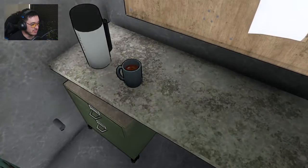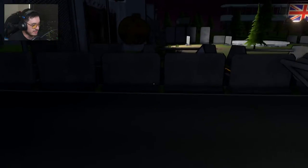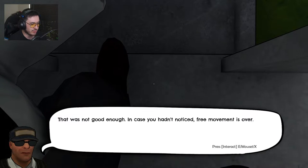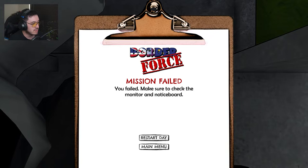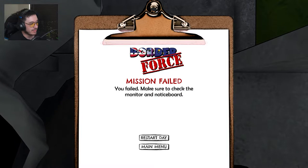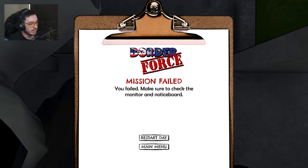Threat level orange. You can see my feet — this is a first for most video games. That was not good enough. In case you haven't noticed, free movement is over. Mission failed.